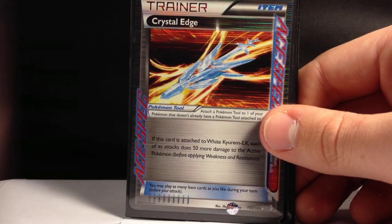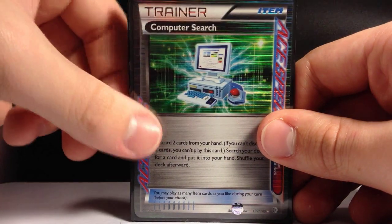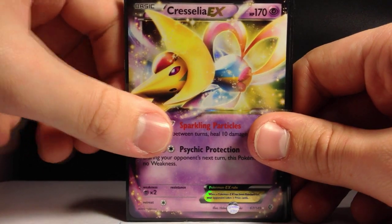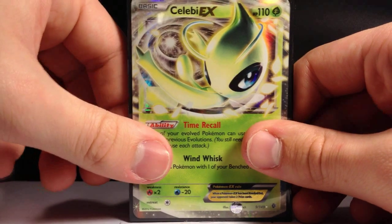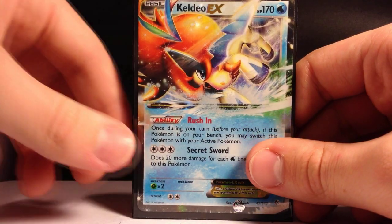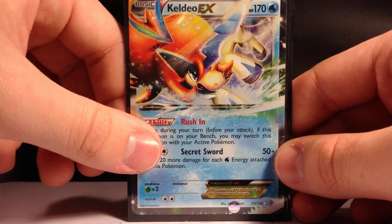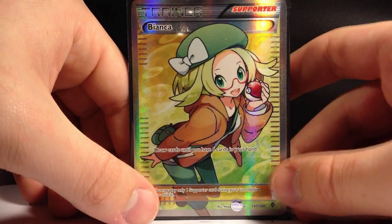And then we have our ultra rares. We have the Crystal Edge A-Spec, which looks so cool; a Computer Search A-Spec, which is very useful; Cresselia EX, which we have many of; Celebi EX, which I didn't have any of; and our fantastic Keldeo EX, who everyone loves. And our Full Art, Bianca.